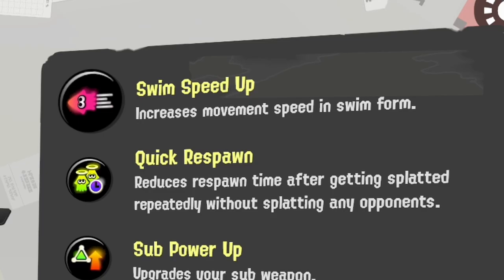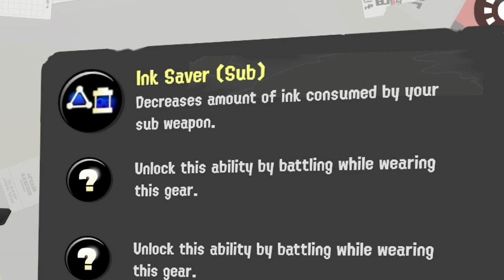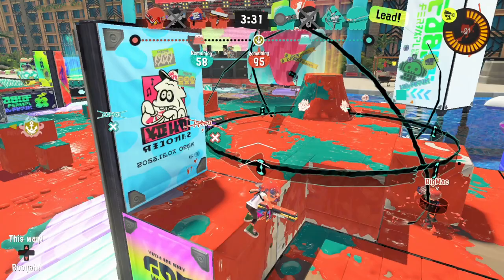So it can be a good idea to stack Special Power Up. Swim Speed Up is good to have as well, since you want to be aggressive with Carbon and moving fast helps a lot. Ink Saver Sub helps save ink for attacking with your main weapon after using an Autobomb. If you stack more of them, you could even throw two Autobombs, but then you wouldn't have any ink left.